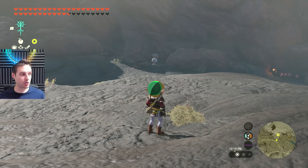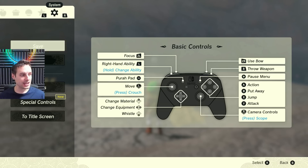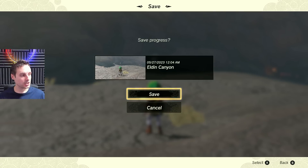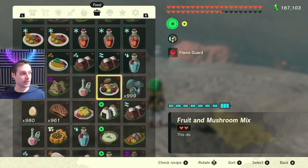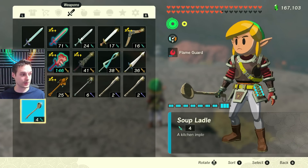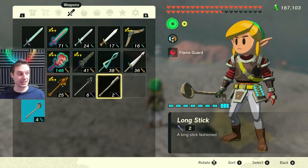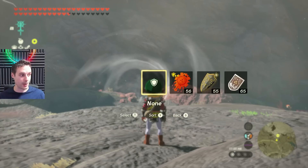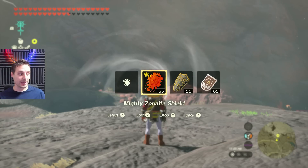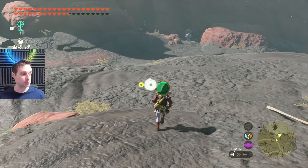First step: once you've found an Octorok that has not buffed any weapons in this Blood Moon cycle, hit plus and make a hard save. That's important in case you miss your timing. What you're going to want is a weapon that is not fused — here we have a ladle that is not fused. You'll also want some space for the dupe you'll be picking up. You can just dupe a weapon on its own, and when you do you'll get your durability back as well as a buff, which is well worth doing. However, you can also dupe an item at the same time, which I'm going to do.